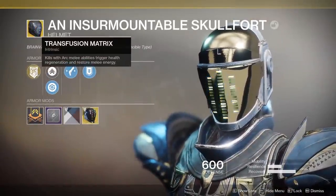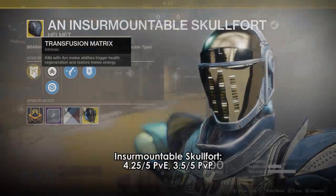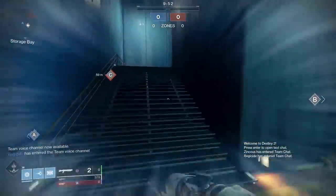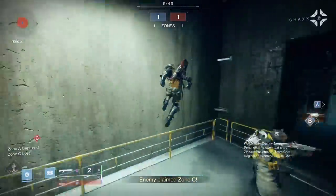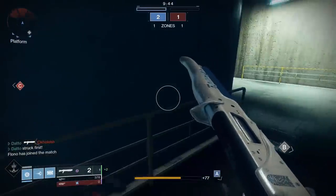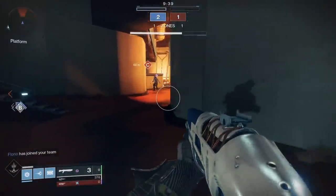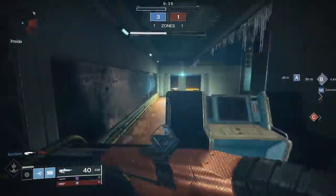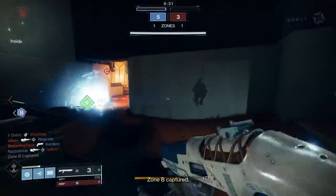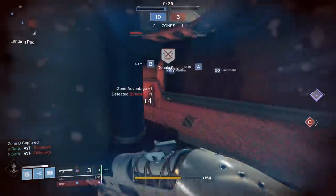For PvP Striker Titans, Skullfort is probably the play for unlimited shoulder charge action. Very rarely are you going to hit something and not kill them — only against supers and overshields. Only shoulder charging is probably going to get you killed a lot due to all the shotguns, and it's very easy to tell when someone is only going to be shoulder charging for an entire match. Skullfort is kind of a dead giveaway, but that doesn't really seem to stop people from doing it and still being successful. Eternal Warrior gives an overshield for Fist of Havoc, but I don't think that's really enough since Fist of Havoc is only an okay super in the tree that has shoulder charge.